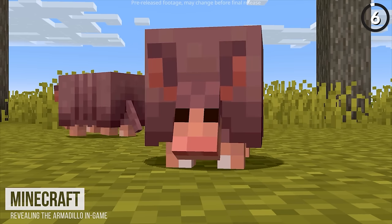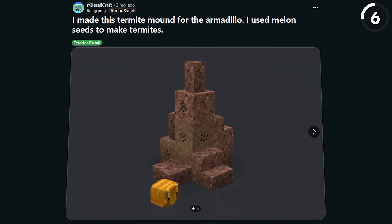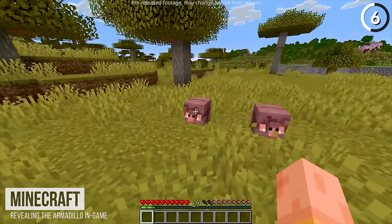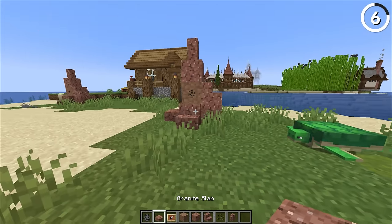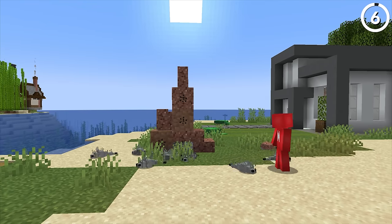With the armadillo coming to Minecraft, it's time that we give it something to eat too. That's what this user thought when they made this termite mound for the armadillo. We don't exactly have termites in Minecraft, and that's why this is so ingenious — by just using melon seeds inside of an invisible item frame, from far away they look like the bugs. And I think that's just adorable. You can even rotate them to add extra character.